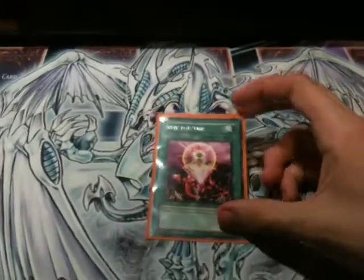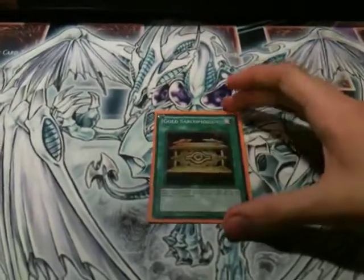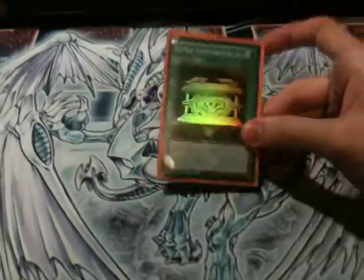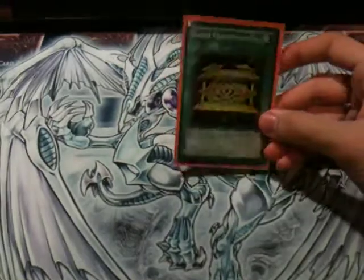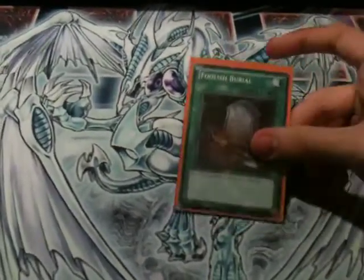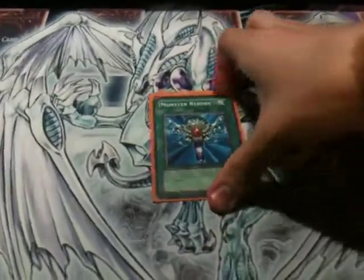One for One — bring out Fishborg, bring out Treeborn. Gold Sarcophagus for getting the Coelacanths to your hand so you can Hand Destruction it, things like that. Foolish Burial — Coelacanth, Plaguespreader, you know the drill. Monster Reborn — instant Coelacanth.